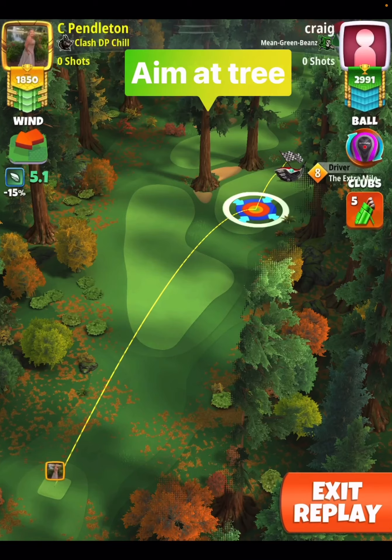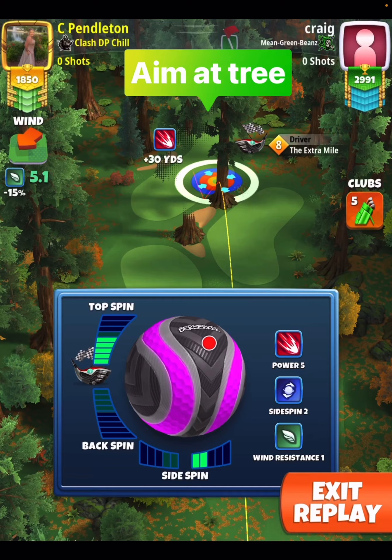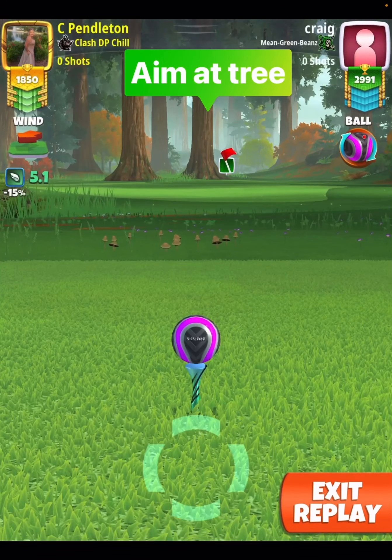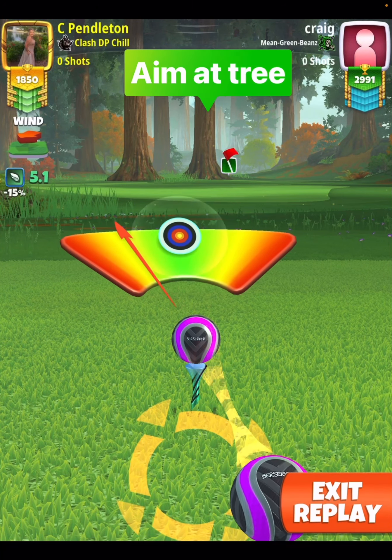What about high wind? Here's a high wind drive. Six top, two right. And this time I'm going to aim my ball directly on the tree, which you're going to see here. So this time I'm letting my ball guideline hit the left-hand side of the tree trunk. Same type of curl, same type of overpower.